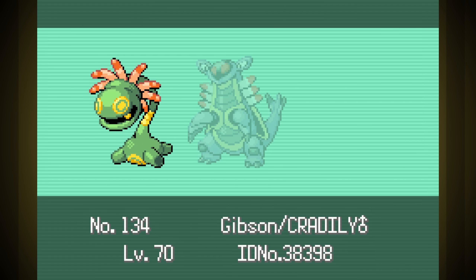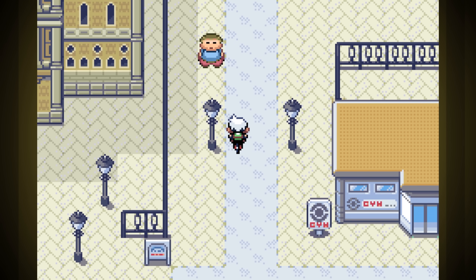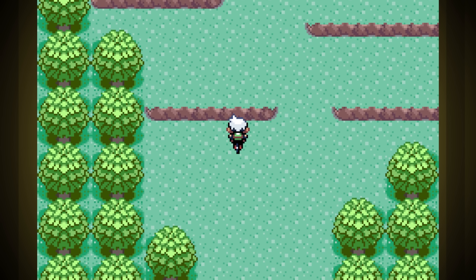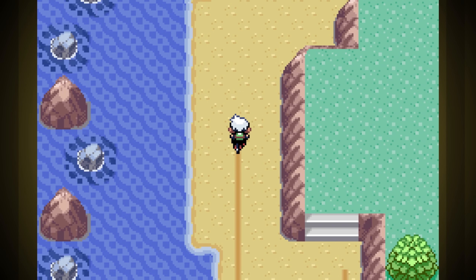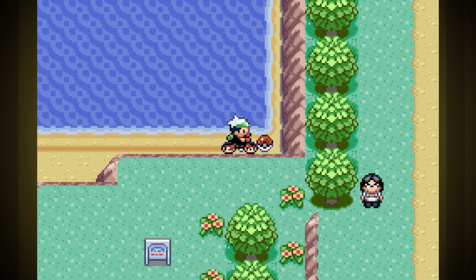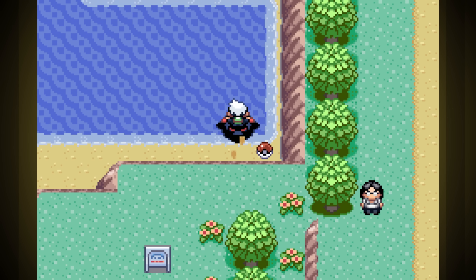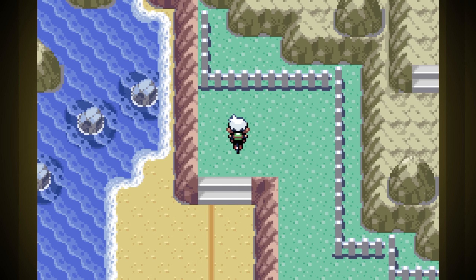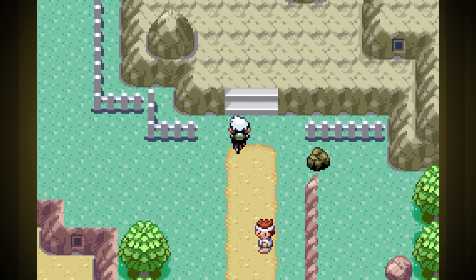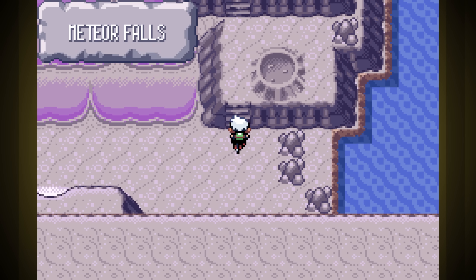With that win, we get into the Hall of Fame and win the run, but you know it's not over yet. There's a post-game fight with Steven Stone that I want to try. Funnily enough, two of his six Pokemon are actually Armaldo and Cradily. Honestly, I don't think we can beat Steven until we get the whole team to at least level 85. If we aren't a dozen levels ahead, I just don't think we're gonna hit hard enough. I went ahead and slapped a Shell Bell on Morton since we probably won't be using Return anyway. Let's give it a try.